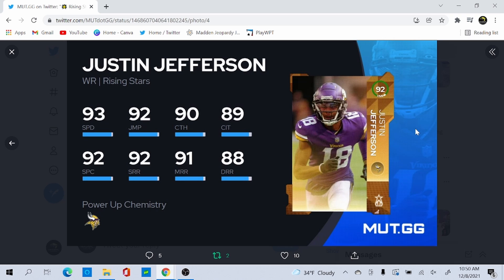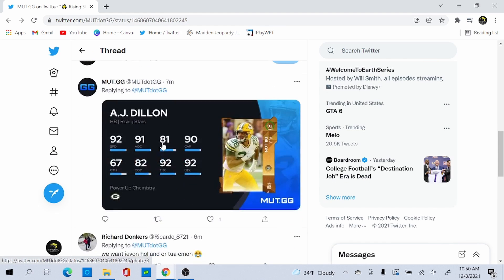Justin Jefferson is 93 speed, 92 acceleration, 90 catching, 89 catch in traffic, 92 spectacular catch, 92 short, 91 medium, and 88 deep. This is kind of low overall for Justin Jefferson — they kept pushing it off. He had back-to-back insane weeks with over 180 receiving yards and around 20 receptions in two weeks. He should have gotten a Team of the Week, or they should save him for Zero Chill and give him a hero or at least a 94 overall.